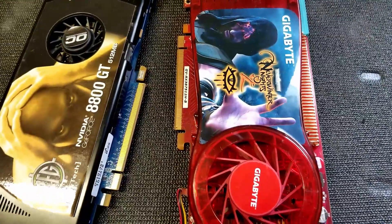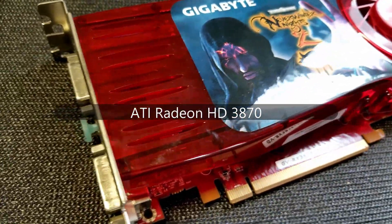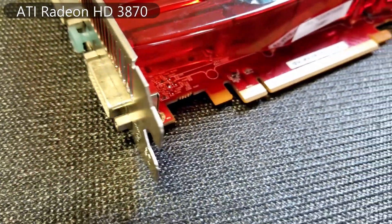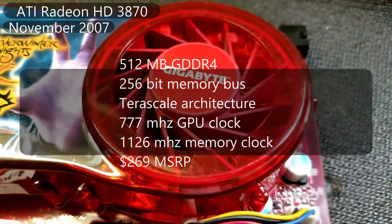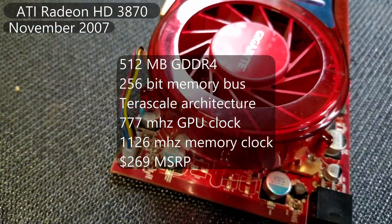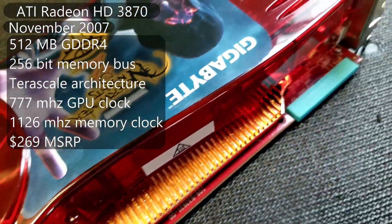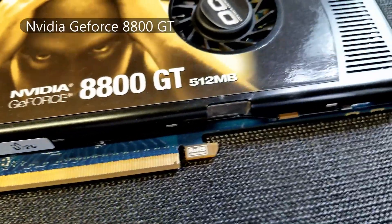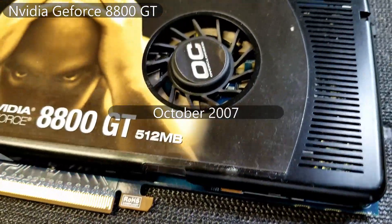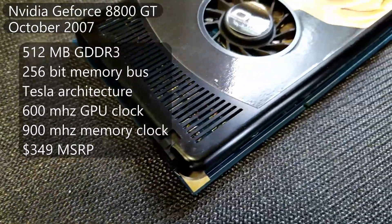Today we have a GPU matchup of an iconic duo from 2007. In the red corner we have the ATI Radeon HD 3870 — this is the Gigabyte model with the Neverwinter Nights 2 promo. It's a dual slot card with a loud but very effective blower style cooler. In the green corner we have the Nvidia GeForce 8800GT, a BFG Tech branded single slot card with a much quieter but far less effective blower cooler.